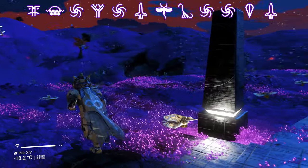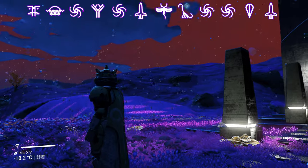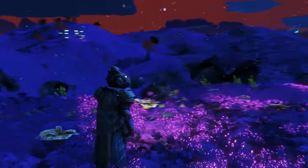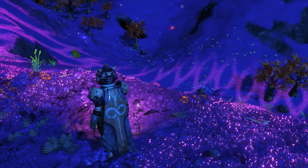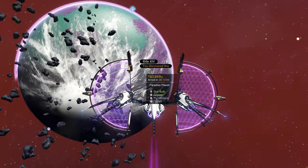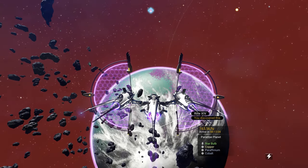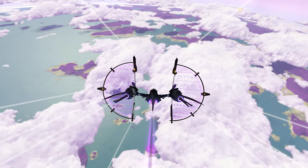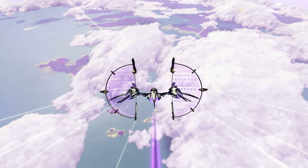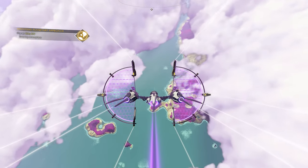Welcome to RIL 14, a true Paradise Planet with purple bubblegrass. Unfortunately, we've arrived here at night time, so let me show what it looks like in daytime. From orbit, you can see that RIL 14 has teal or greenish colored oceans, purple grass and a pink or purple atmosphere. The purple and pink grass is really something out of this world, and makes it a unique planet that you need to at least visit.